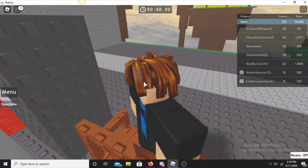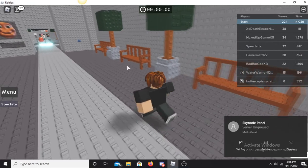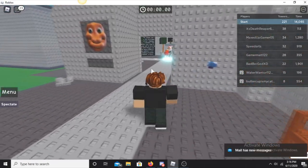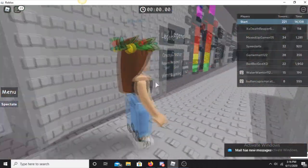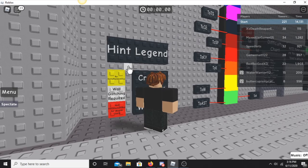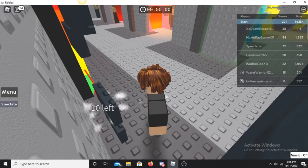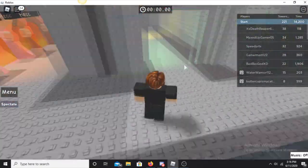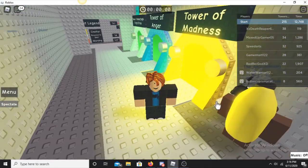There's also one on the back of the vending machine. Next, come over to the towers area — there's one right here near the hint legend on the back of the Tower of Madness sign, and one right on the side of the Tower of Madness portal.